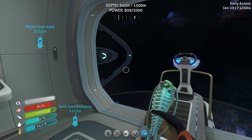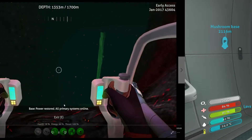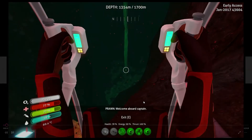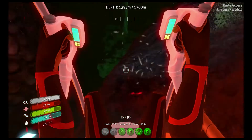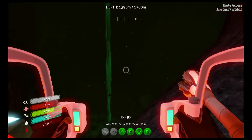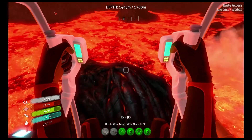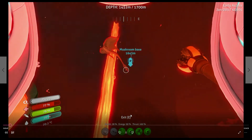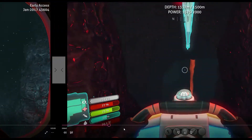I went back in with my Cyclops and discovered what looks like the primary containment area where the sea emperor will be, but it's not there yet — you can see it's sketched in. Here I am checking out the hole I found at the bottom of the lava zone. I'm well within the depth ability of my prawn and I'm trying to stay on stones as opposed to going into the lava, but something was just destroying my prawn and I had no idea what it was, so I had to get out and get oxygen. So I went back with my Cyclops.